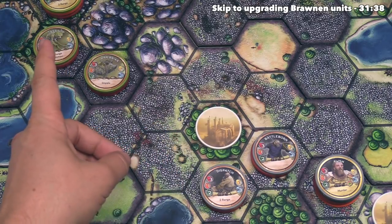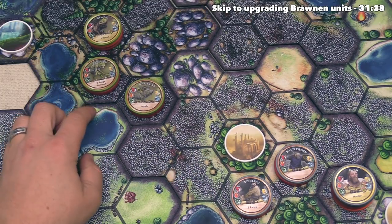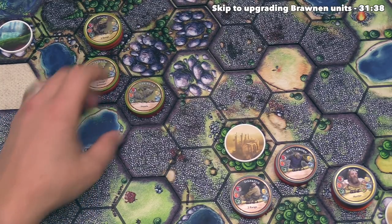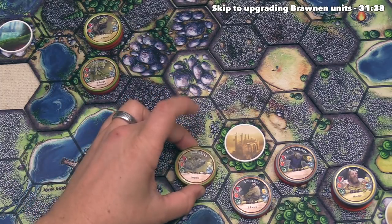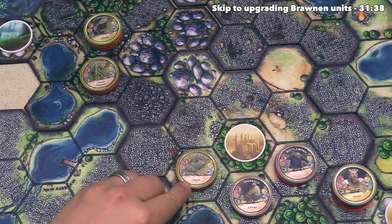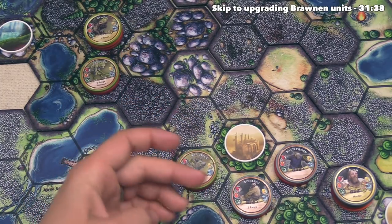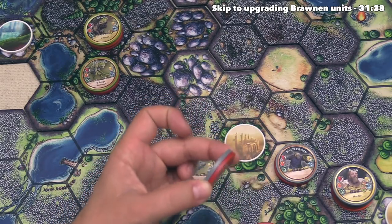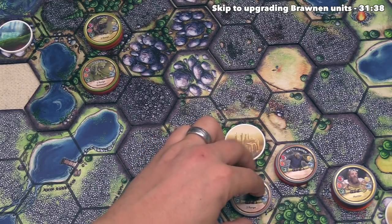Our opponent can now go. They've decided not to build a spire, so they go into the move step. The Warbriar moves two spaces, and the Impale action activates — doing one damage to every opposing unit it was not adjacent to before it moved. This means dispatch is going to take one damage, leaving it with only one health left.